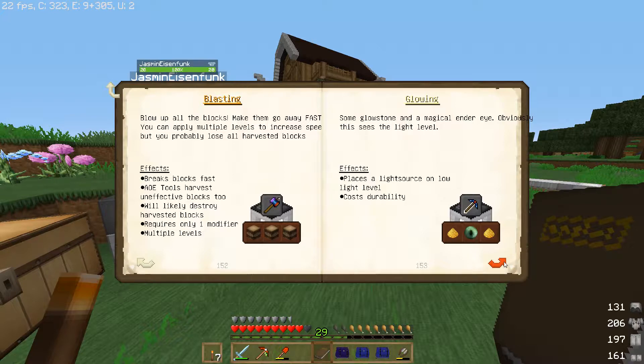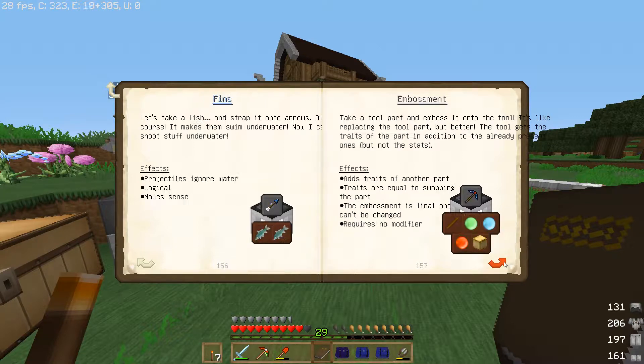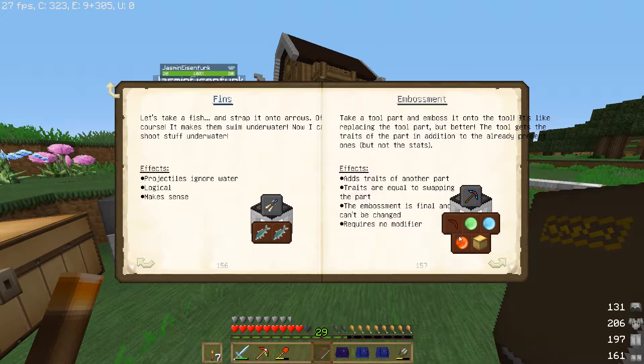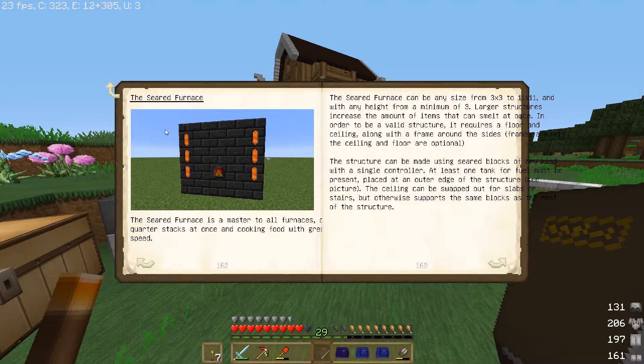Da gibt es eine Menge tolle Sachen. Mending Moss habe ich auf meinem Pickel schon drauf – der Stufe 3. Glowing, Blasting. Slow Motion, Multi Level. Embossment klingt auch cool, aber da muss man schon eine Menge tun. Mit zwei Fischen auf dem Pfeil kann man mit so einem Bolzen auch besser schießen – das ist interessant. Das ist die Smeltery-Sektion.